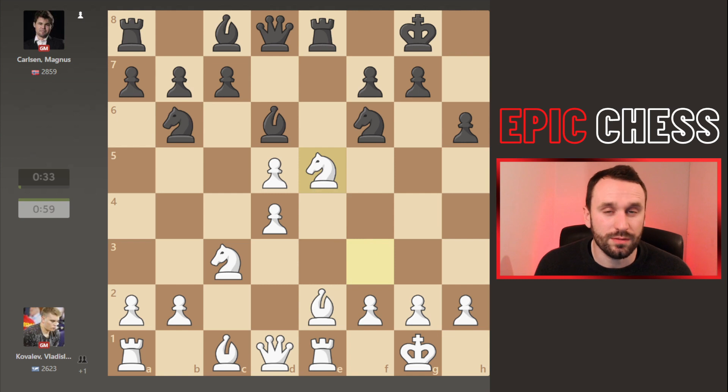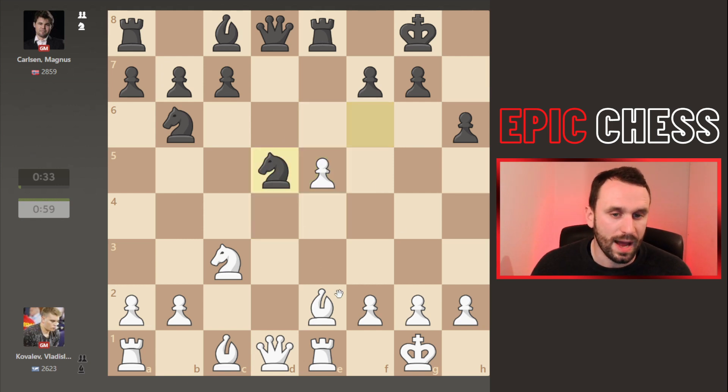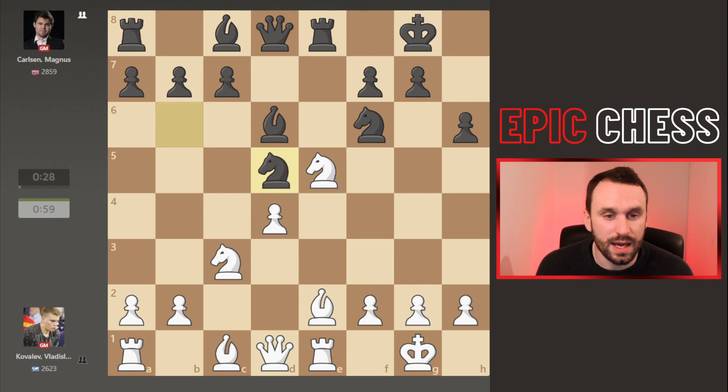White throws the knight into e5, tries to mix things up, tempting black to take. The pawn would recapture, but this isn't such a good version because although black can win a pawn back, you've given up one of your bishops and white has got the bishop pair — they've got the advantage. So after the knight jumped in, Magnus was undeterred and takes the pawn.